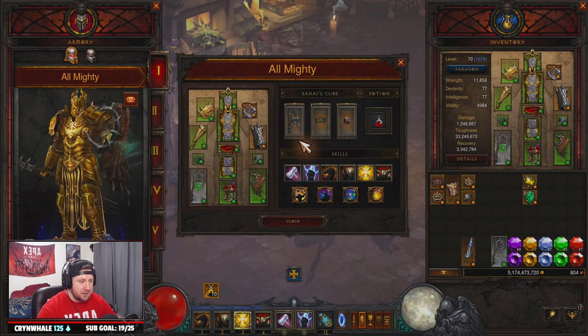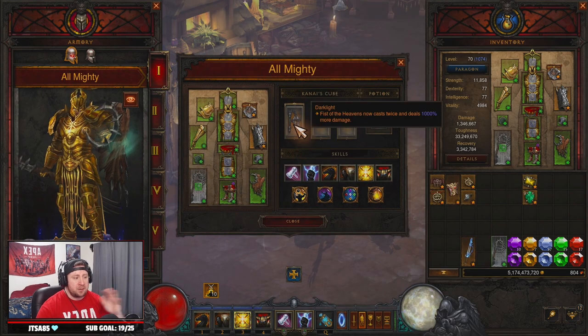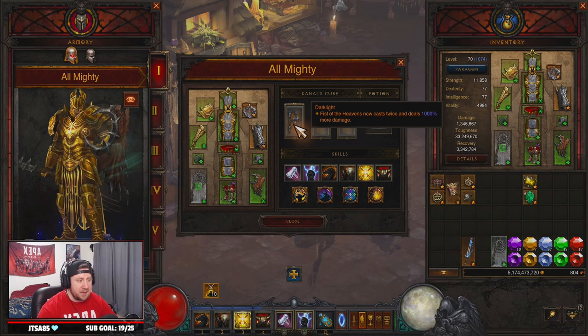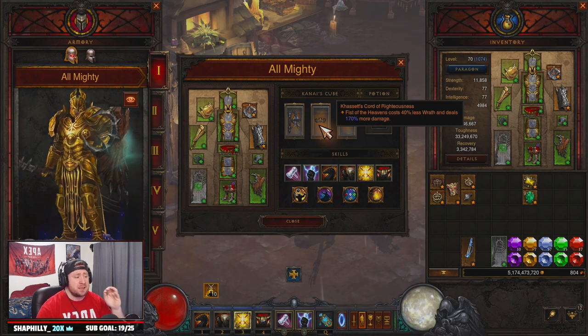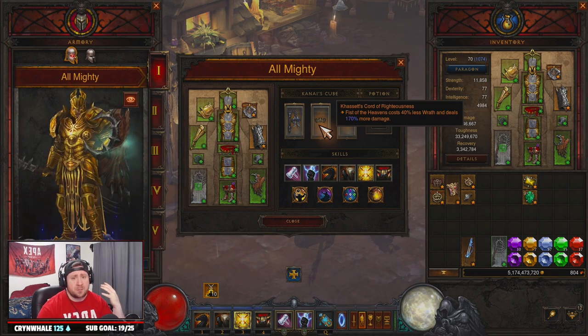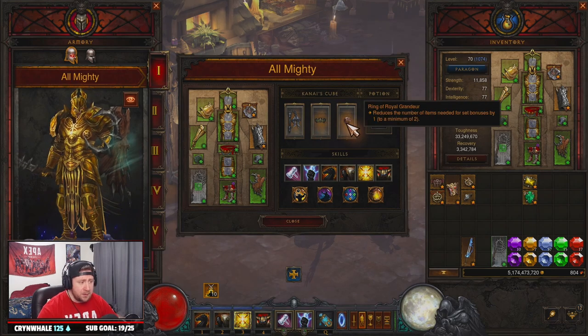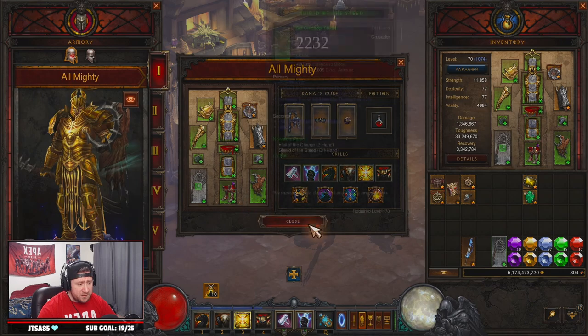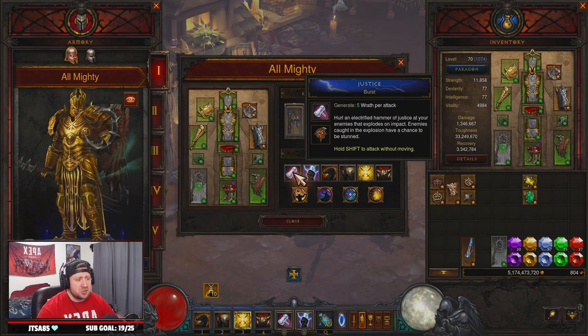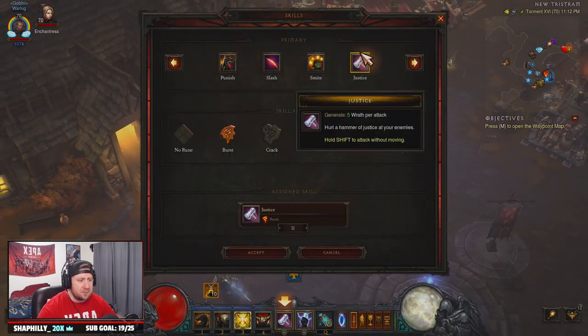For the Kanai's Cube: Dark Light you have to have — it allows Fist of Heavens to cast twice and deal 1,000% more damage, which is insane. Kasim's Court of Righteousness for 40% less Wrath cost and 100% more damage. And Ring of Royal Grandeur to complete all of the set pairings we have.